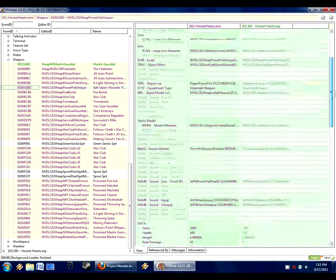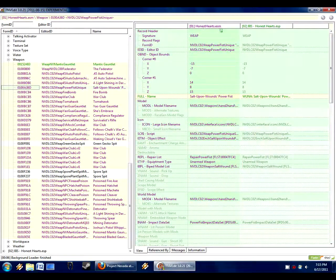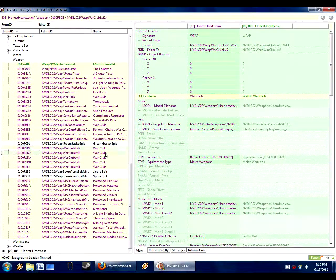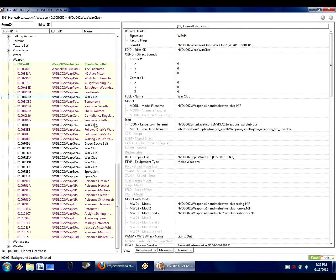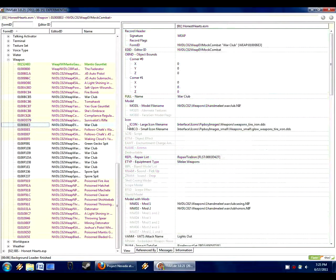Gray means that it has not been edited — it's the same exact settings as from the original record in Honest Hearts ESM or whatever master file or ESP created the item originally. Now we can notice that the war clubs only have white records, because there's only a war club in the Honest Hearts ESM.